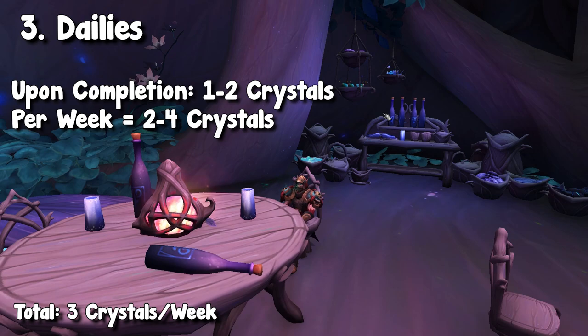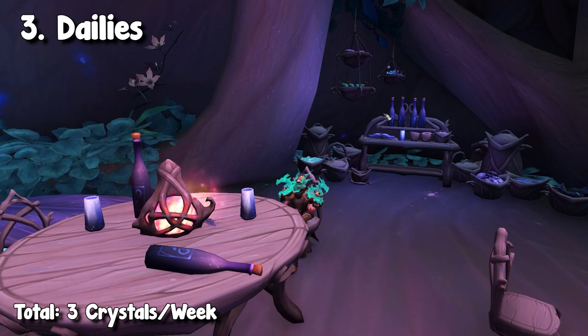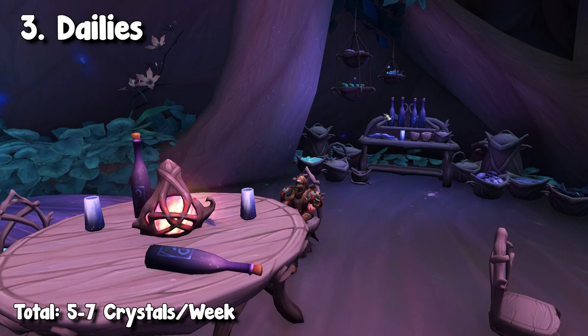That is where the range comes in — you can have this daily show up two times a week but only get two crystals out of it, when somebody else with the same luck gets four crystals because they got the higher Korthite drop. Depending on how lucky you are, this is going to average anywhere between two to four crystals per week. Keep in mind these dailies are random — sometimes they give gold, stygia, or reputation instead, so Korthite crystals are not guaranteed, but on average about two days a week this should show up.